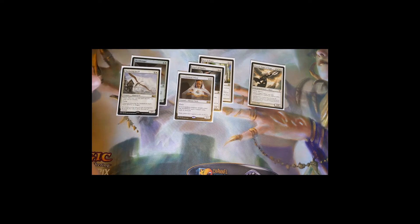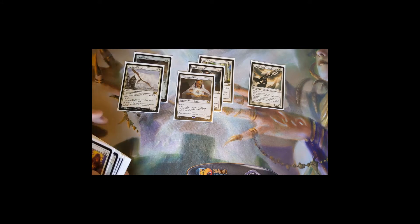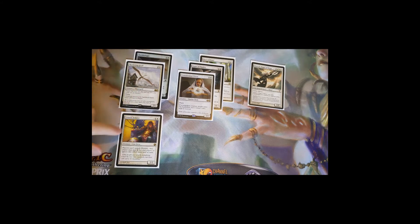We also have cards that stop library searching. Leonin Arbiter is a two-mana 2/2: players can't search libraries, and any player may pay two to ignore this effect until end of turn. This turns off all fetch lands and all tutors — they have to pay two to enable searching or they just don't get to do it. Aven Mindcensor is a 2/1 for three with flash and flying: if an opponent would search their library they search the top four cards instead.